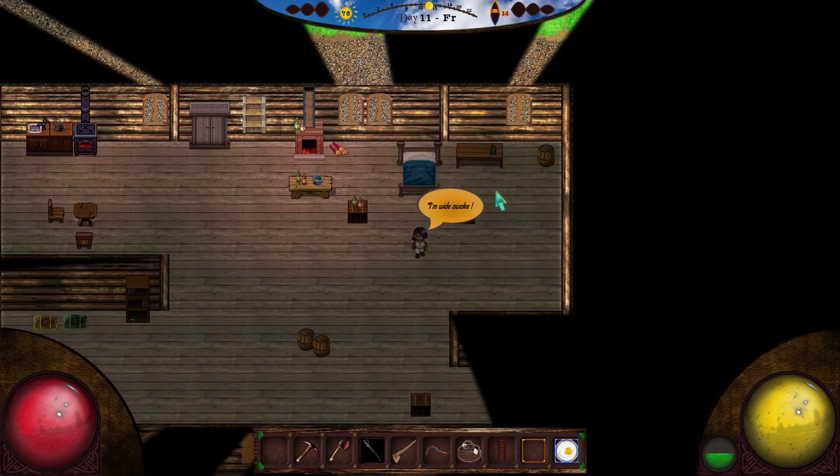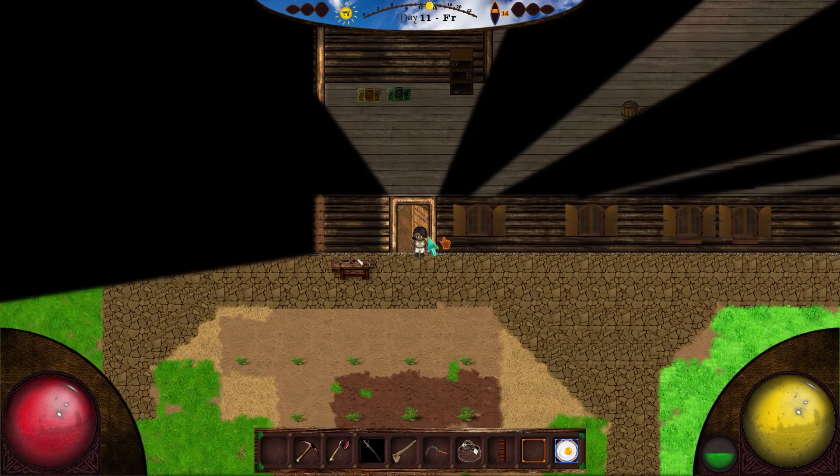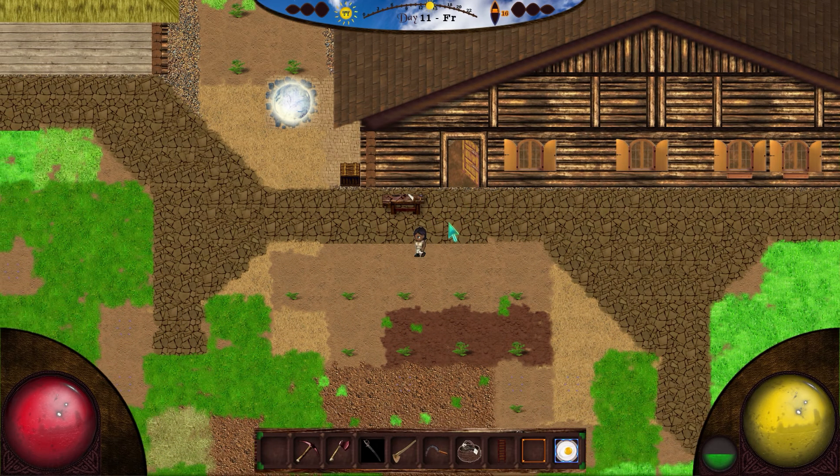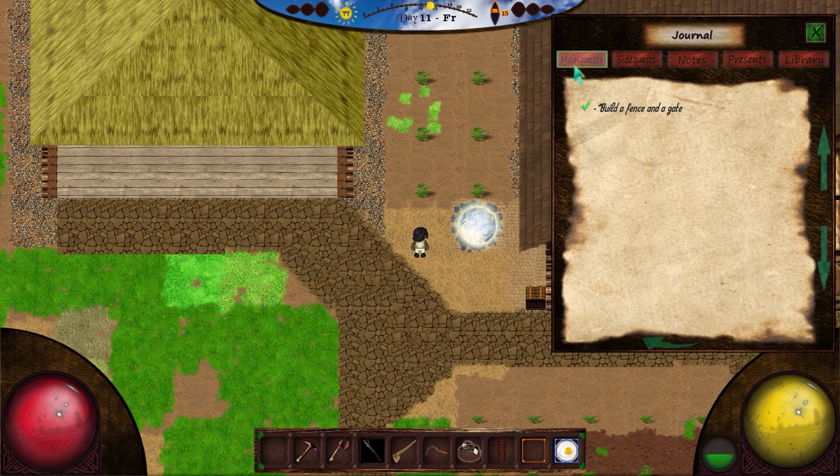Good morning friends and fellow adventurers! I'm wide awake and ready to go. Let's go check it out! Are there any potatoes here? I don't think so. Let's go check on our quests and confirm: build a fencing gate.